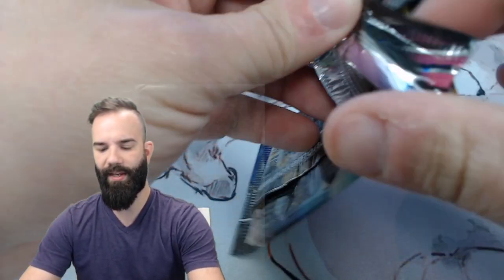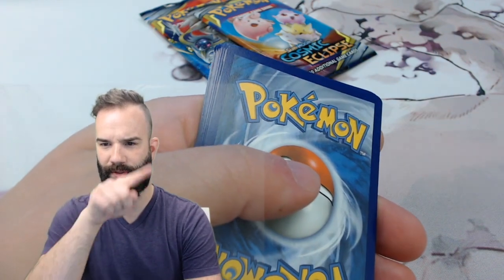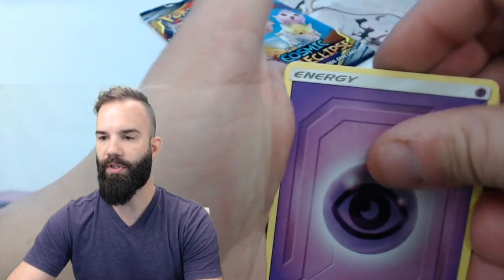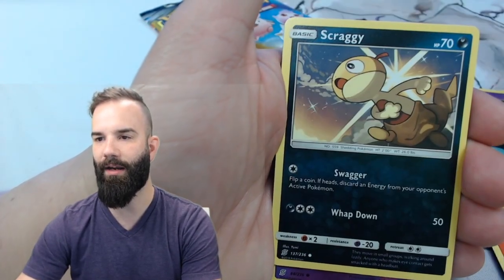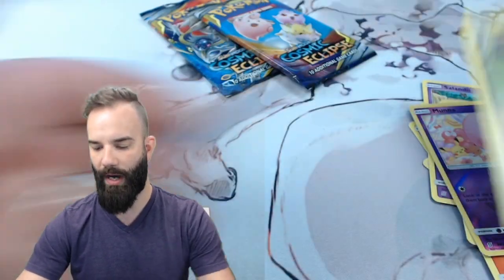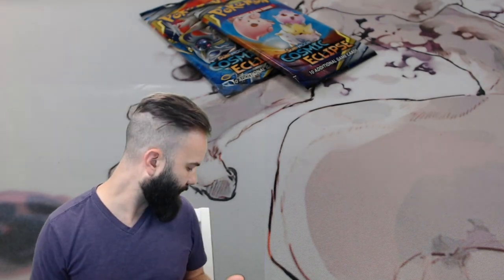We haven't pulled the Hyper Rare for the Mew and Mewtwo yet, so maybe we'll get lucky and it will be inside this pack here. Let's find out — I hope you guys are really enjoying Cosmic Eclipse. We got a white card and a green card. We're still trying to work out all the kinks in the new studio. Vigoroth, Unidentified Fossil, Tornadus, Salandit, Bounce Energy, Salandit again, Scraggy, Smeargle, Munna, and a Naganadel Regular Rare. These are $29.99 at your local Target, Walmart, stuff like that.